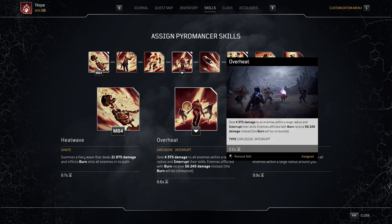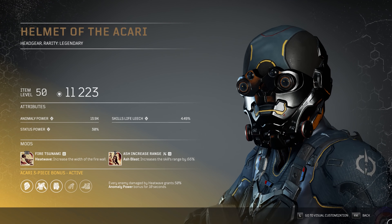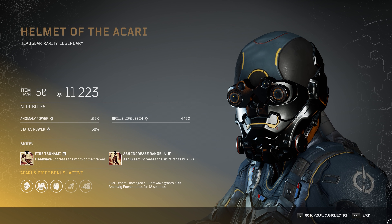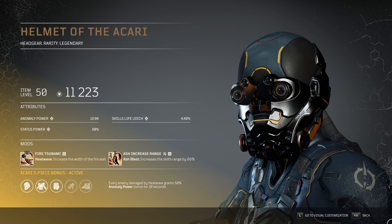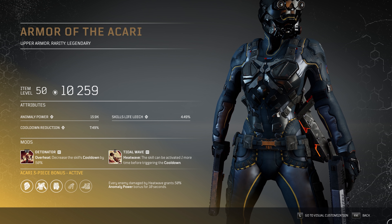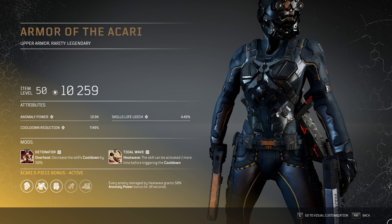Moving on to gear: this build uses three pieces of Akari and two pieces of epic gear. Don't pay attention to the visuals — I've used transmog to equip the Exosuit armor. For the helmet I'm using Akari, which comes with AP Skills Life Leech — handy especially versus mobs of riflemen — and Status Power. Fire Tsunami is a Tier 3 mod that comes standard on this piece and works fine. I've also added Ash Increase Range, a Tier 1 Ash Blast mod that increases range by 66%. The upper body armor is my second piece of Akari with the same attributes: anomaly power, skills life leech, and cooldown reduction.